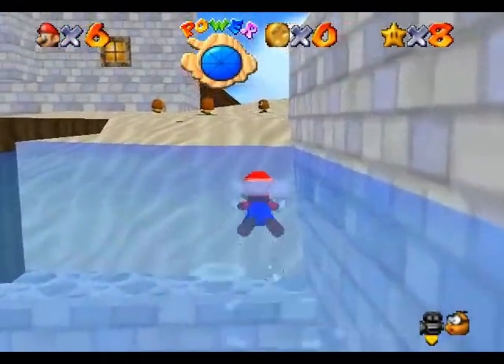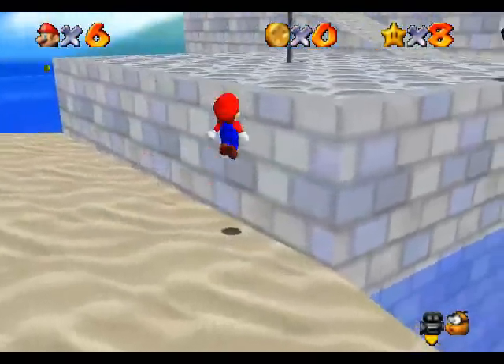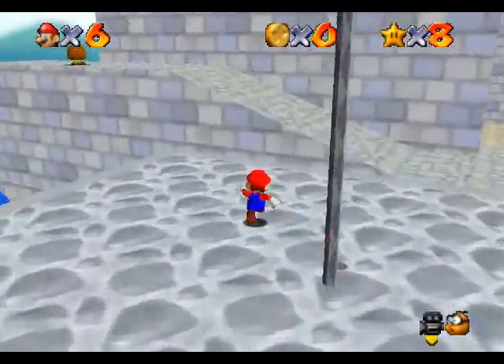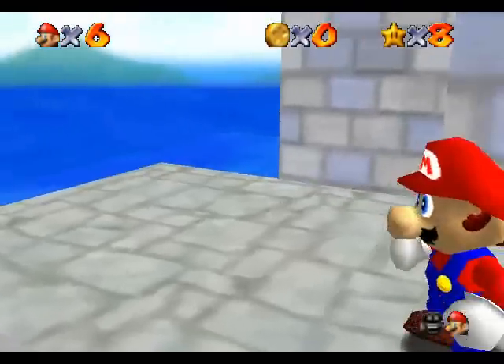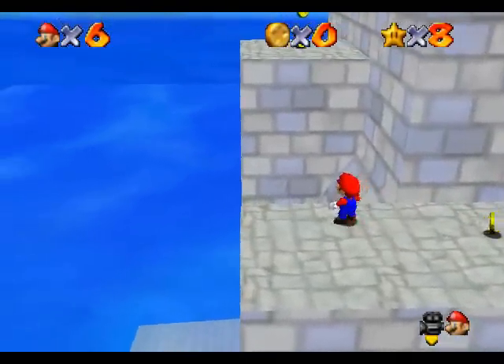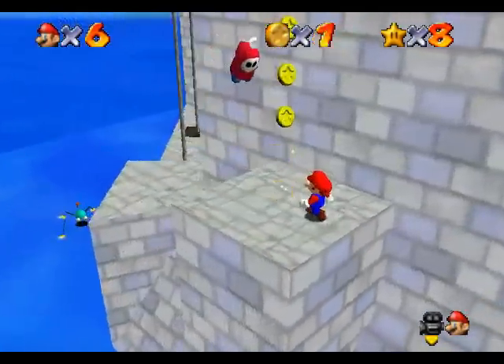The vanish cap level is inside Gloomy Garden, as you may have figured out, and the wing cap course is inside Cloud Rail Station, which is much, much later in the game. Also, awesome music in this level — absolutely love it.